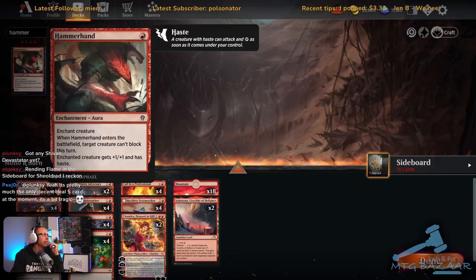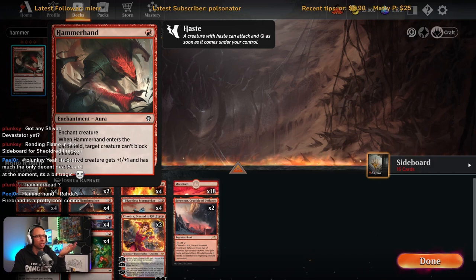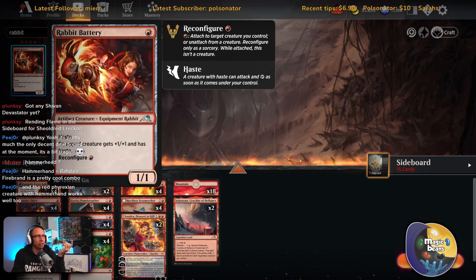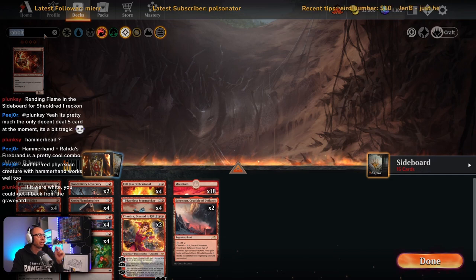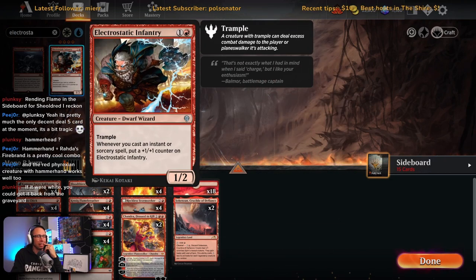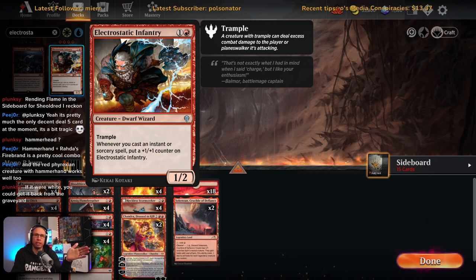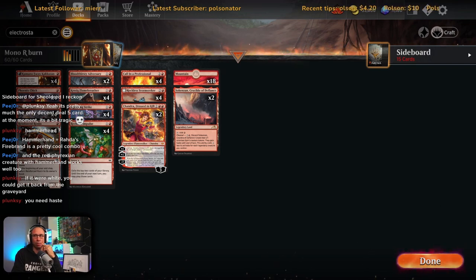Hammerhand — the target creature can't block is nice, but I'd probably rather play Rabbit Battery: it's a 1/1 hasty on its own and you don't run into the two-for-one problem with enchantments where they kill your creature. Rabbit Battery stays as a 1/1 haste even after the creature dies. Electrostatic Infantry was a possibility, but it's a 1/2 without haste and you really need it at three or four power — didn't feel right.